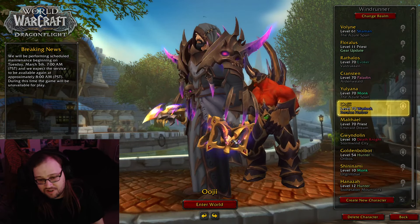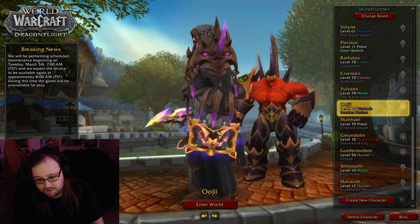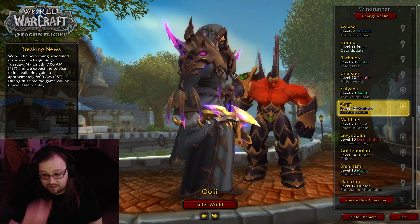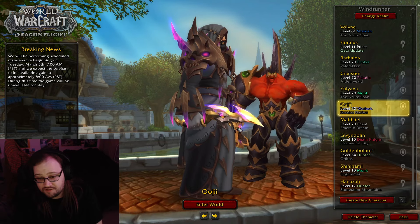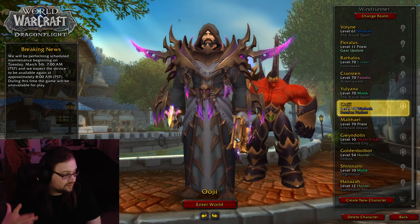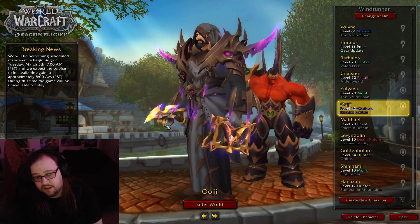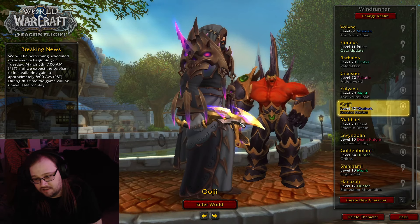Now these are the Avarice tier weapons. This offhand I loved on my Evoker — I was using it. This dagger — good, I didn't use it, I think I was using something else, but this dagger is freaking sweet. This book — freaking sweet. I really like the books we've gotten this expansion to hold in your offhand. And that was just a good Neltharion-looking dagger.